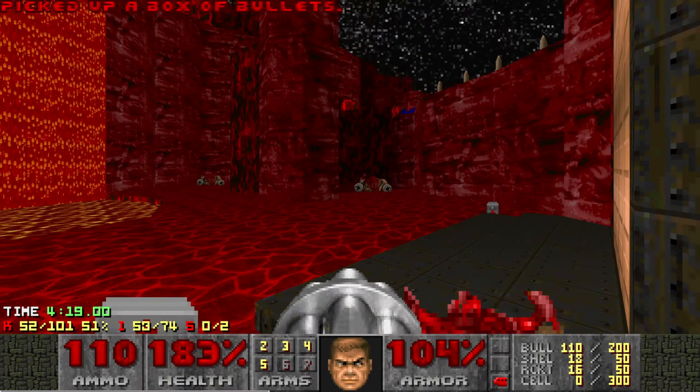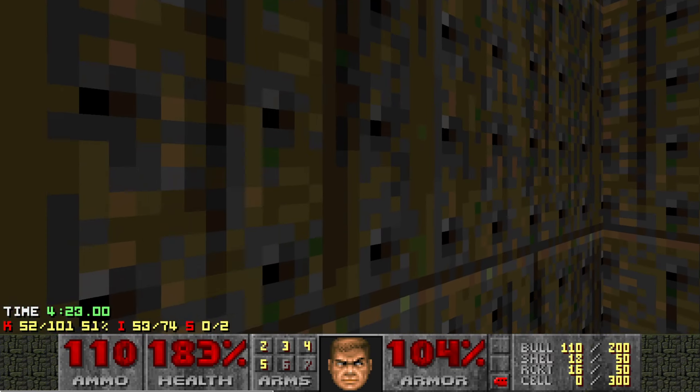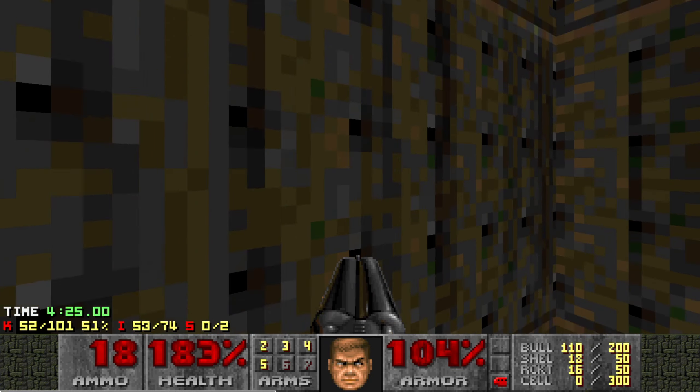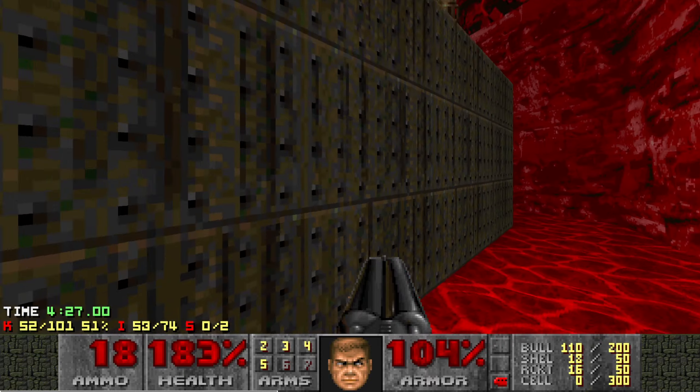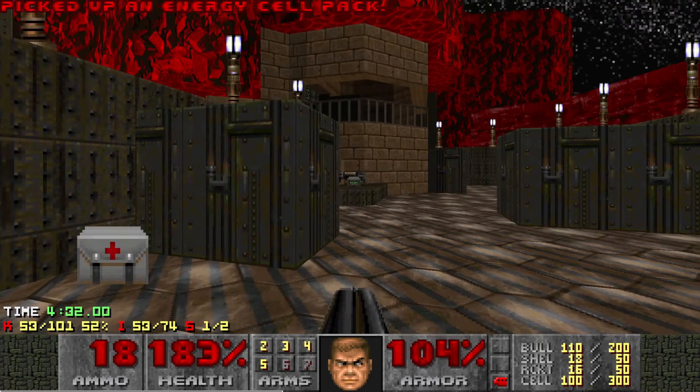That went damn near perfect. Got a fresh space suit there, so save that. The second secret is right back around here — a little cell pack. That's going to be very useful for this fight.